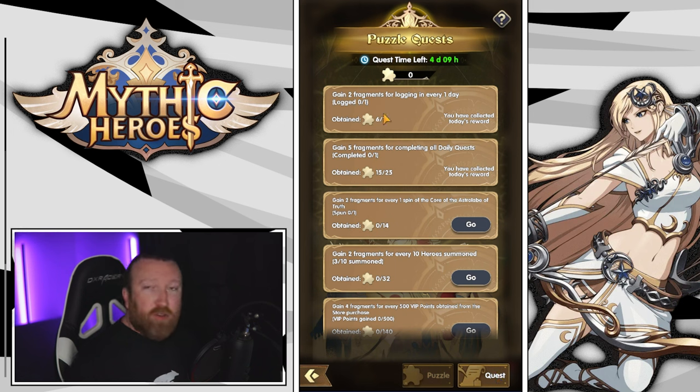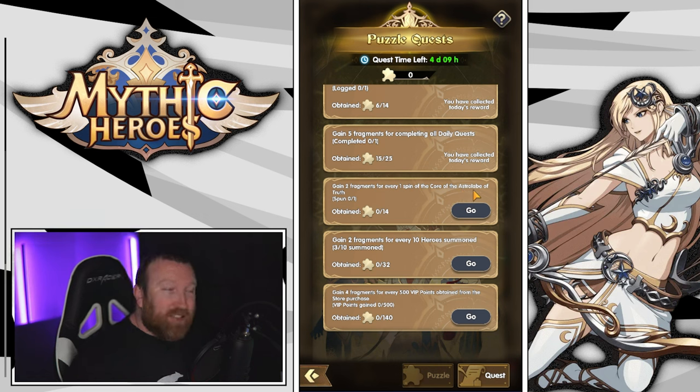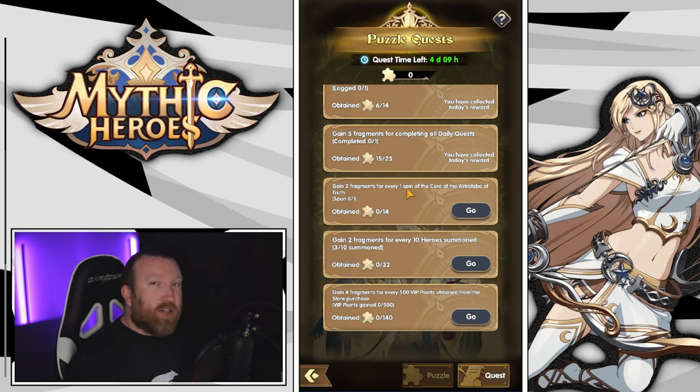You get some pieces for logging in every day, so make sure you're logging in every single day. Completing daily quests are great too. But what's really big is saving up your spins on the core of the astrolabe — you don't have to use them the second that little exclamation mark pops up. You gain two puzzle pieces for every one spin.